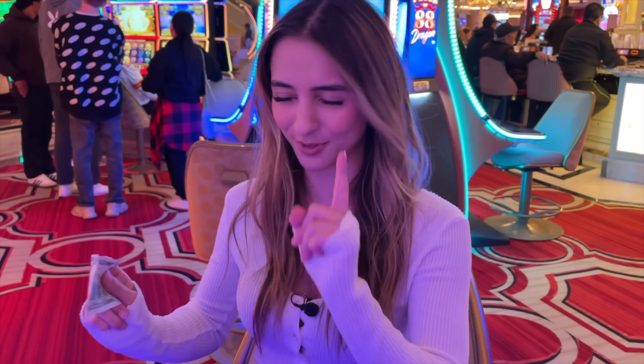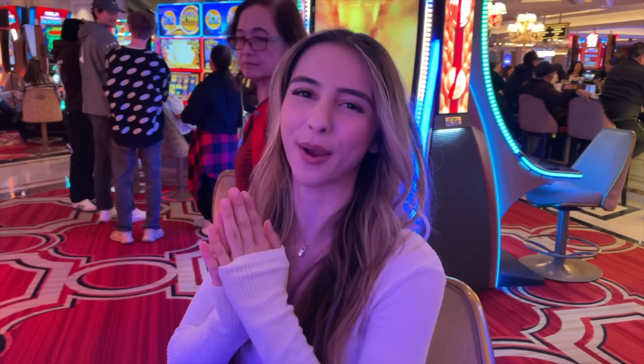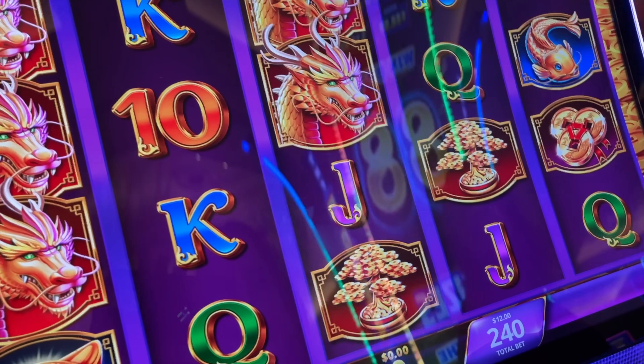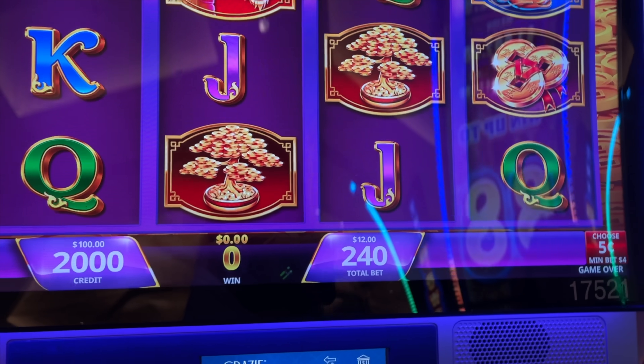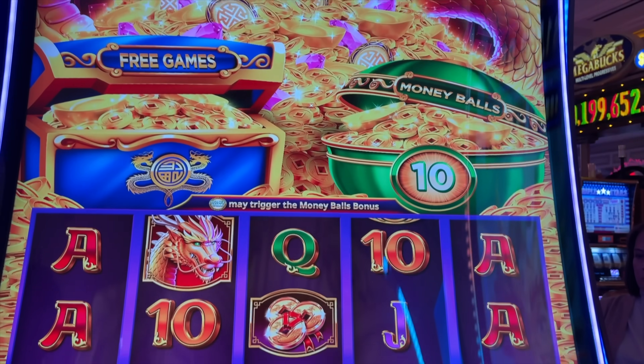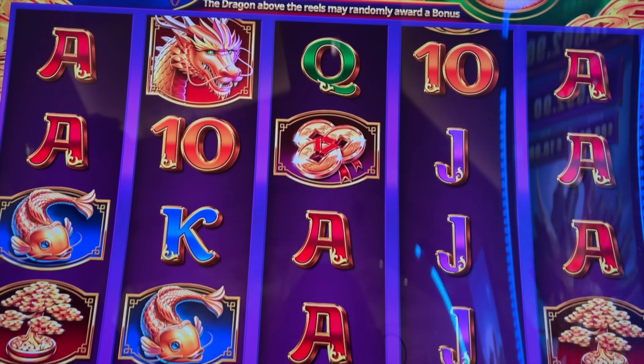I'm going to start off by putting $100 into the machine. You guys know the drill already — we just want to get right to it. So that's exactly what we're going to do here. I think we're going to start off on some pennies here. I did take a look at this prior — these do change with your bet size. So for starters, we're going to do some 240 bets here.